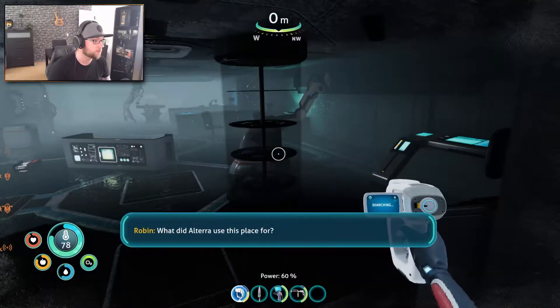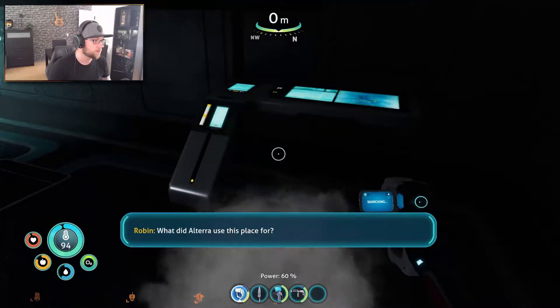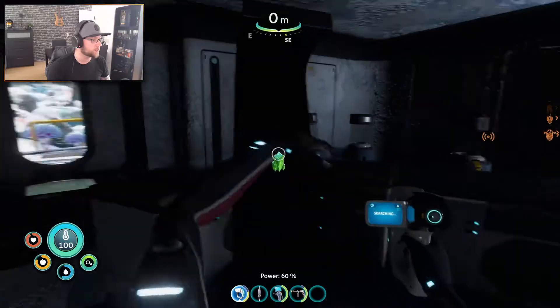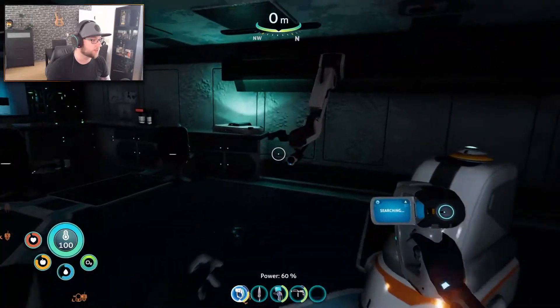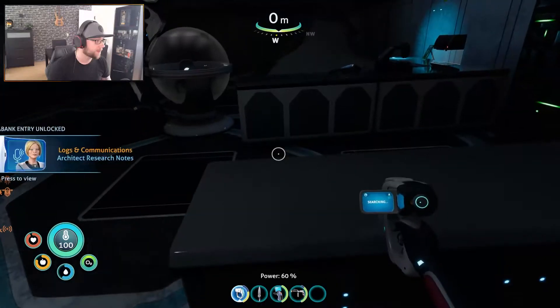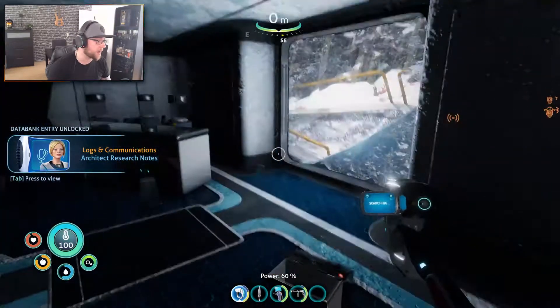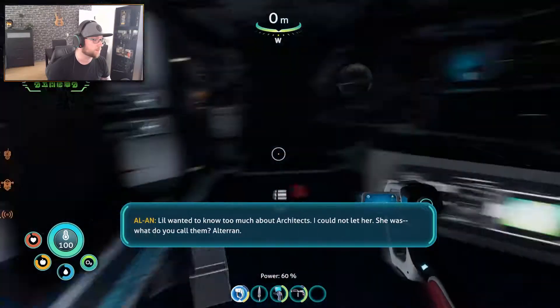What did Altera use this place for? Researchers here were trying to find me. So researchers were trying to find whatever his name was — I completely forgot. Alan, that's it. Got a fragment — not a fragment. Oh, a modification station. Why do I call that a fragment, by the way? I don't want to know too much about architects.